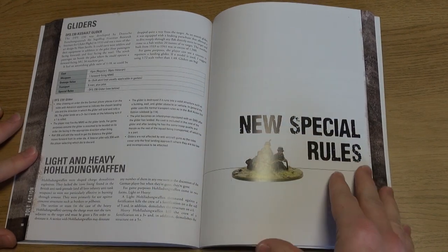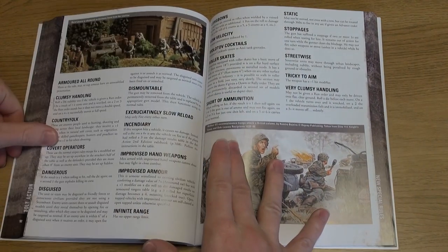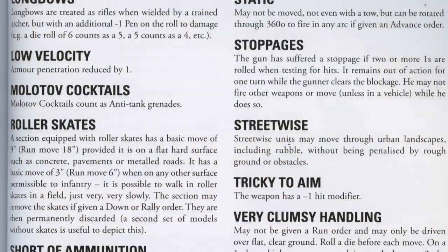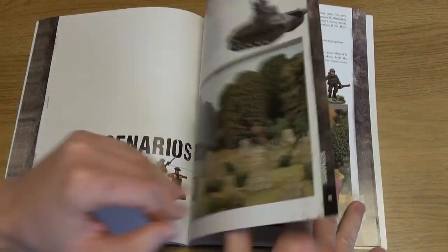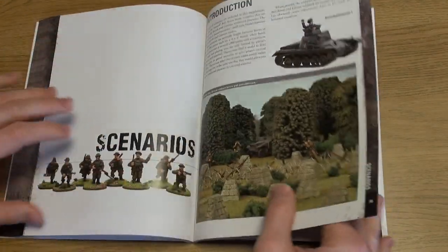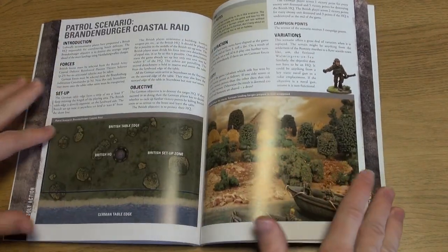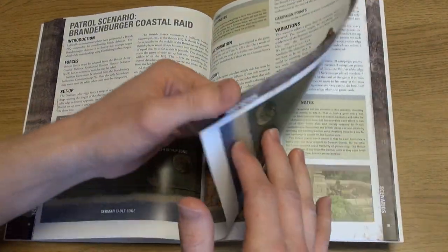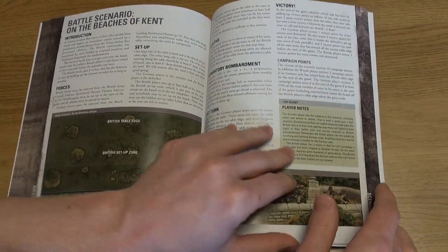There are a number of new special rules in this campaign book which cover options from covert operations and disguised troops up to longbows and roller skates — all focused on the type of actions that could be found during the invasion of Britain, but could also be adapted for use in other environments. The scenarios come in two formats: battle and patrol.